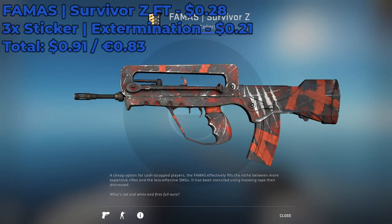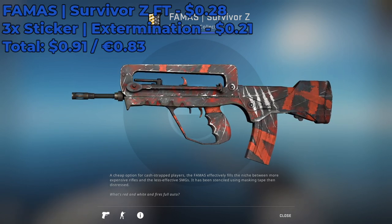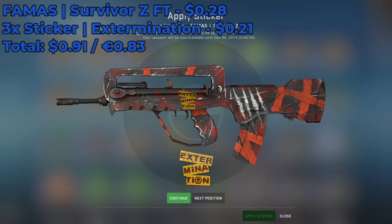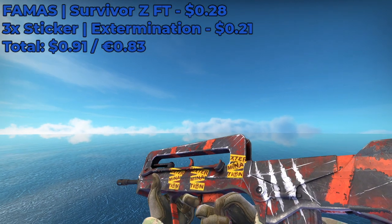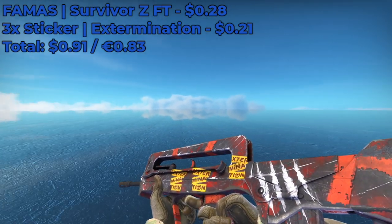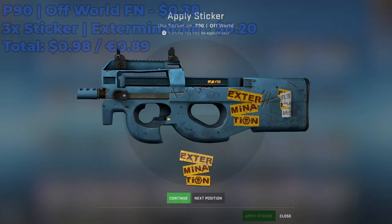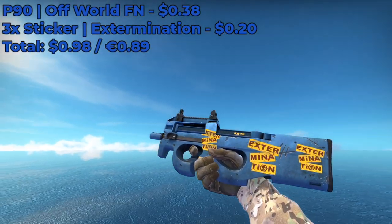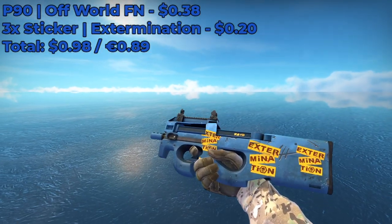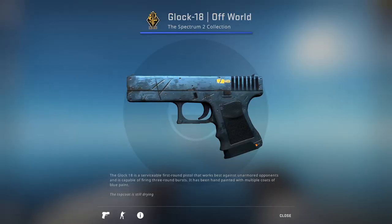For this next sticker combo, we're gonna be using the FAMAS Survivor Z Field Tested, which is currently going for around $0.28 on the Steam Market. Place three Extermination stickers — going for $0.21 each — for a grand total of $0.91. The text really matches the red color of the FAMAS; it's a pretty decent, cheap combo, especially if you're a Halo buff. Similarly, you can use the same combo for the P90 Offworld Factory New, going for around $0.38, with a grand total of around $1. This combo also looks good on the Glock 18 Offworld.